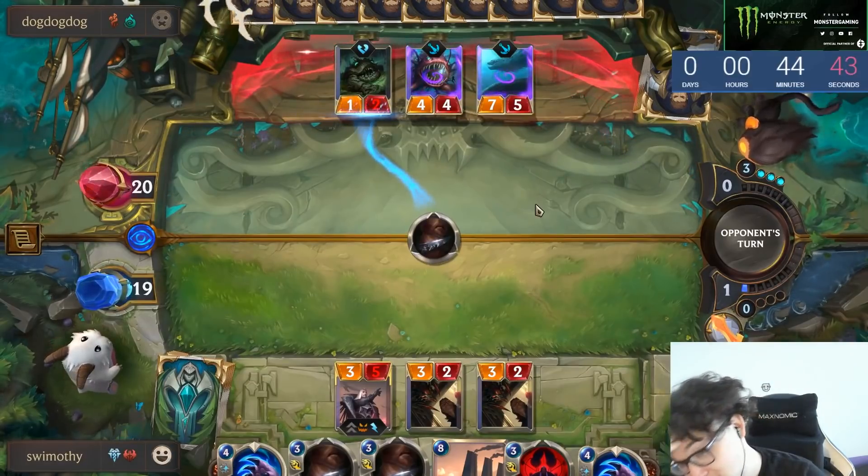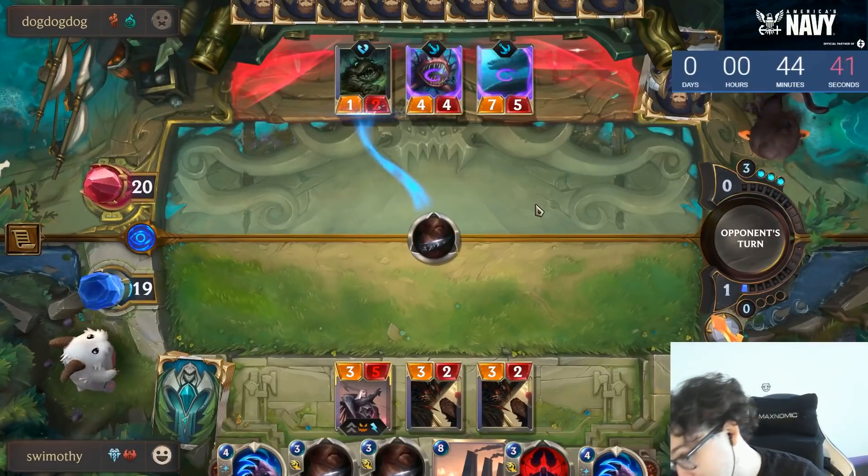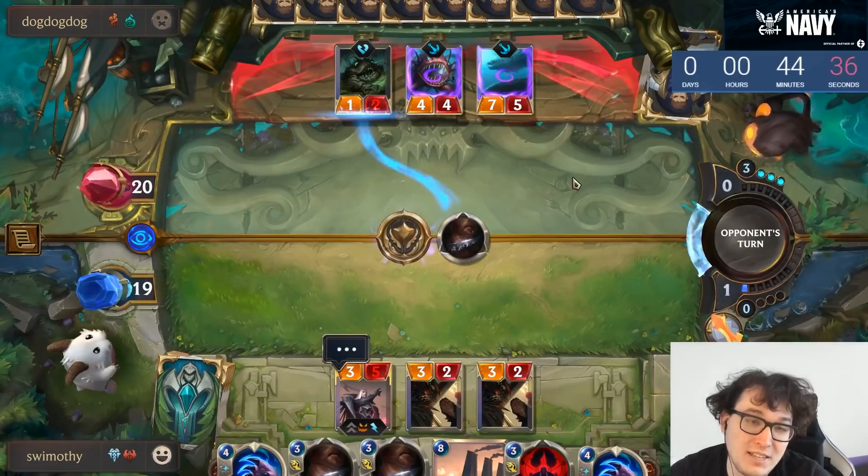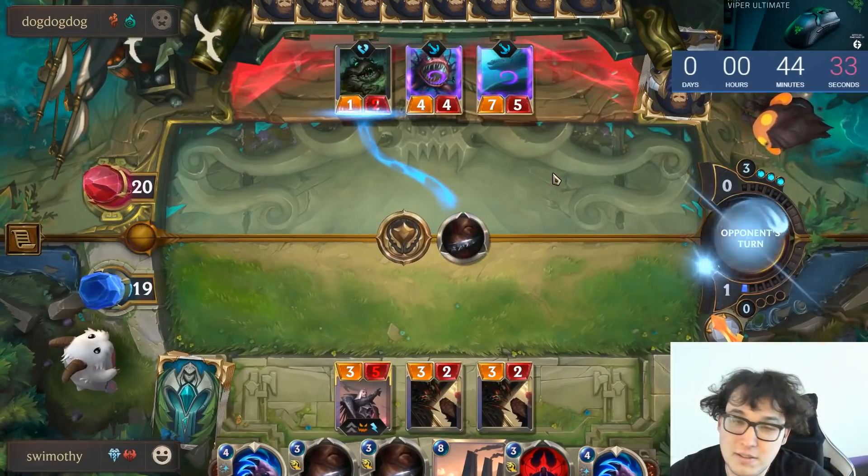If he's sitting on an option here, it can only be Vile Feast — that's the only thing he'd really be thinking about. If I were him, I would Vile Feast one of the spiders — that's got to be a no-brainer. Or you could Vile Feast Swain; if he's got Vile Feast he has to play it here and there's nothing else he could really be thinking about.